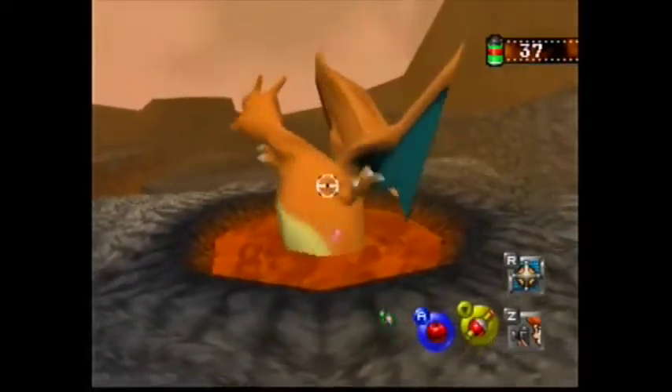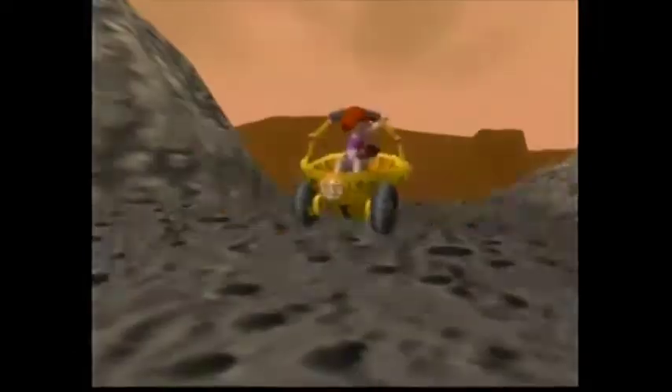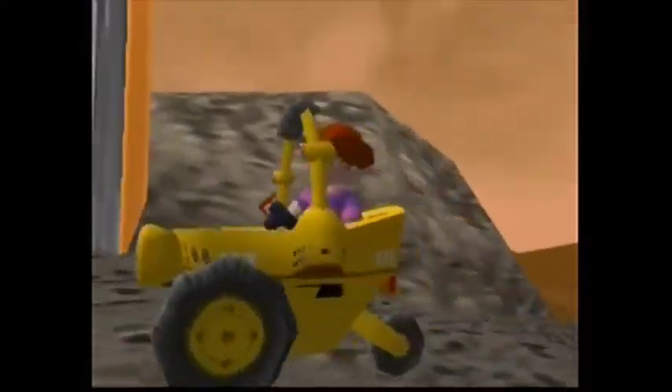Make sure to throw a Pester Ball at Charizard as well — he'll use Flamethrower, a great way to get extra points.